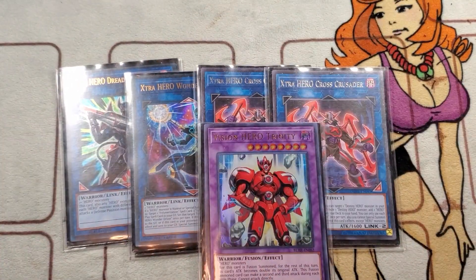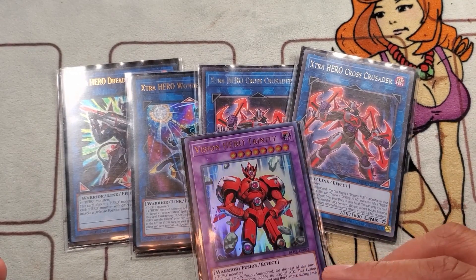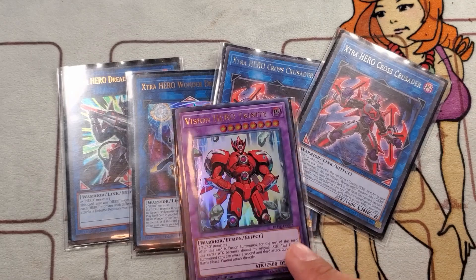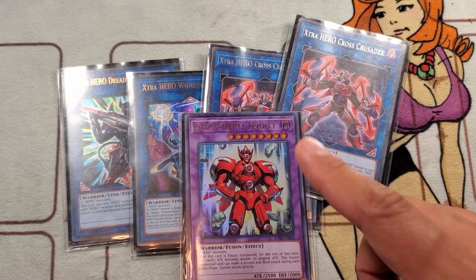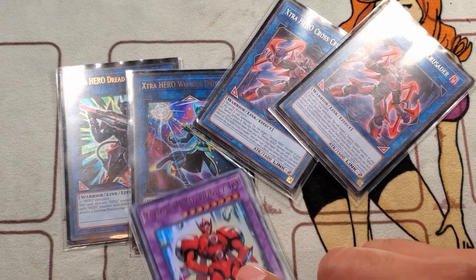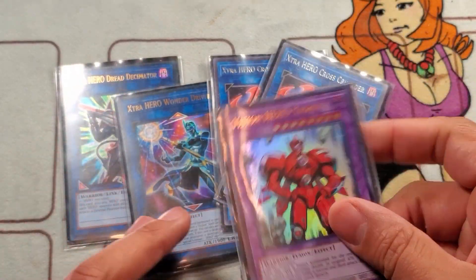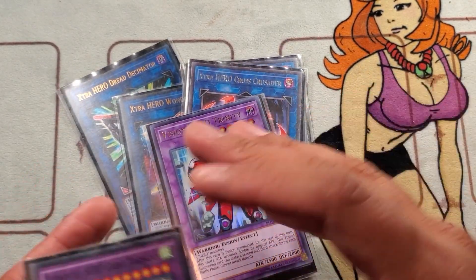Trinity — he helps with the OTK. In my expensive build I actually cut Trinity because you rarely go into him, but in the budget build you definitely want a quick OTK win condition. What's a better win ratio than attacking multiple times? Trinity doesn't see as much play in the expensive build because you have Malicious Bane to clear boards, but in a budget build you definitely need Trinity.